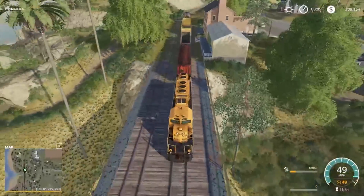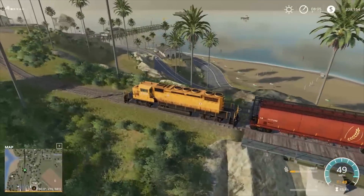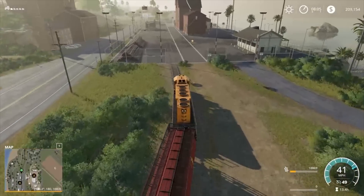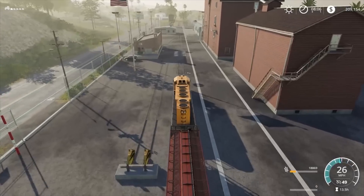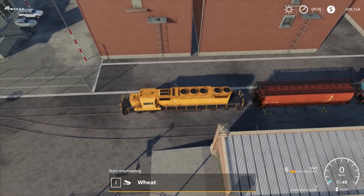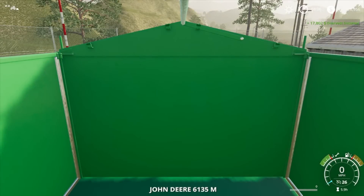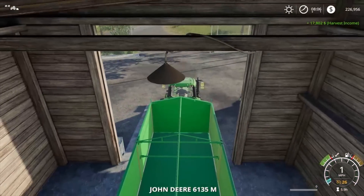It's an interesting building there — like a railroad house sort of thing. Beautiful area down there, the pier and everything. I wonder if you can actually go out on the pier — it's part of the map, I'm assuming. Or maybe it's not quite part of the map, I don't think. Unload — how much was that? 17,000, beautiful. Let's go back. Let's look at our income — where's our harvest income? 34,000 — so that's not bad for that field.